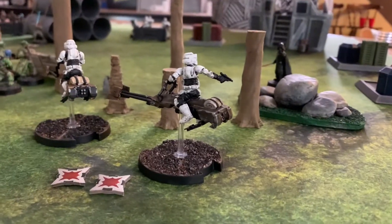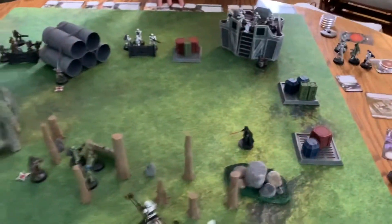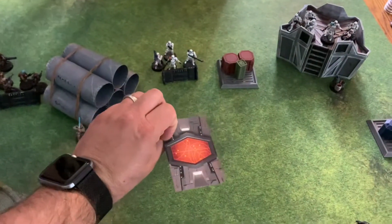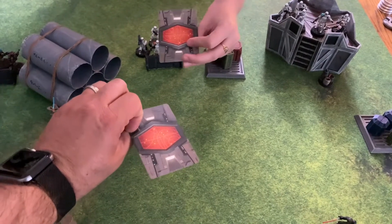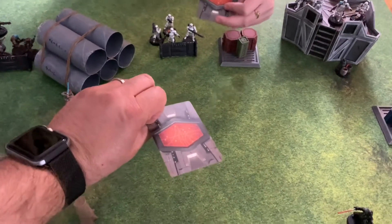We are back for part two of Star Wars Allegiance skirmish against my daughter. We are ready for round three. We've got our command cards ready — you always pick one of these at the beginning of each round, and it allows you to decide how many units you can give orders to.